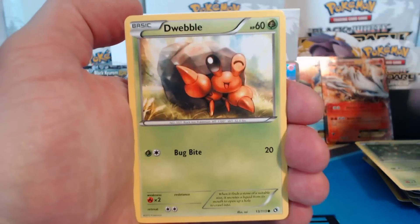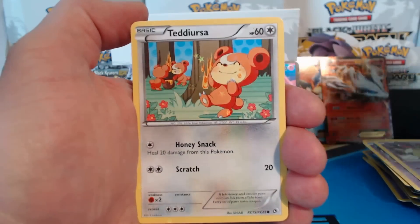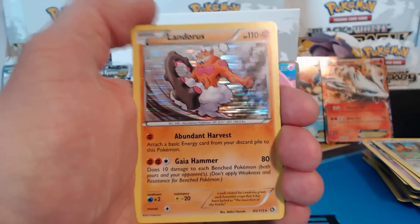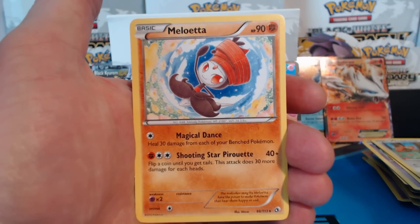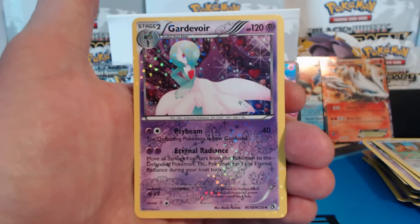Snivy, Dwebble, Croagunk, Natu, Teddiursa, Carnivine, Servine. A holographic rare Landorus. Another Meloetta. And a Gardevoir — a Radiant Collection card.